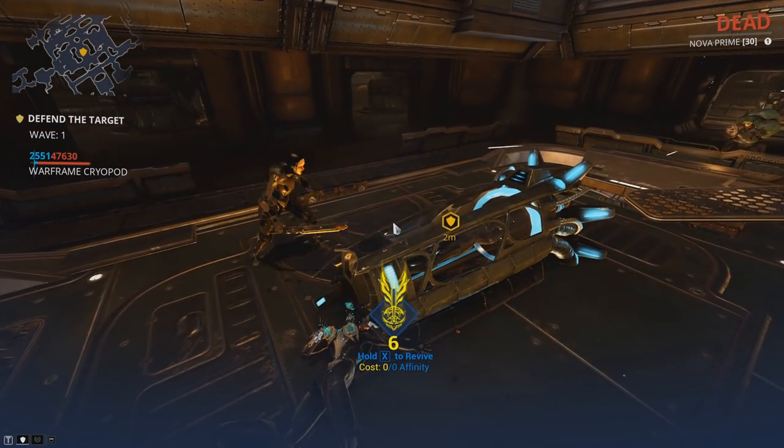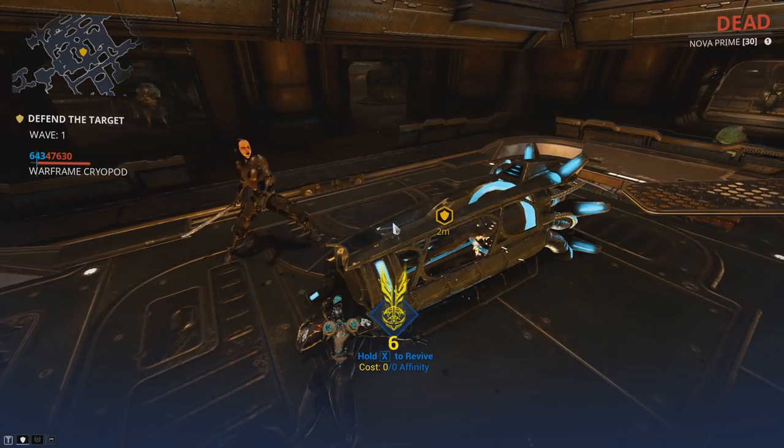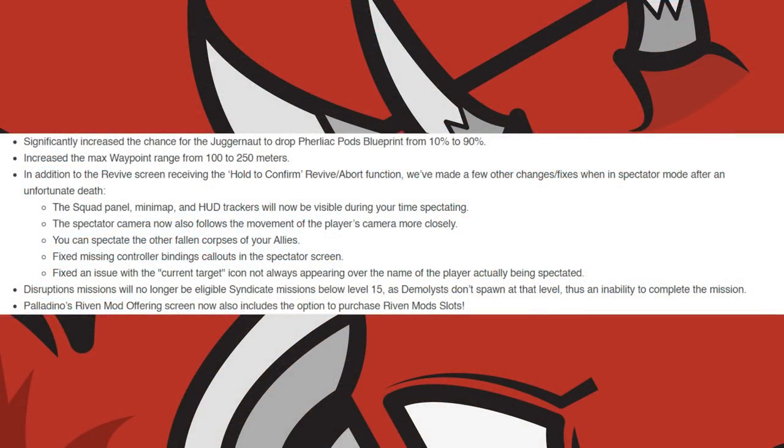The Revive screen now requires you to hold to confirm in order to revive. The Spectator Mode has been updated so that the Squad Panel, Minimap, and HUD Trackers are now visible. The Spectator Camera now follows the movement of the player's camera more closely. You can now spectate the other fallen corpses of your allies, and they fixed missing controller binding callouts in the Spectator Screen, as well as an issue with the current target icon not always appearing over the name of the player being spectated.